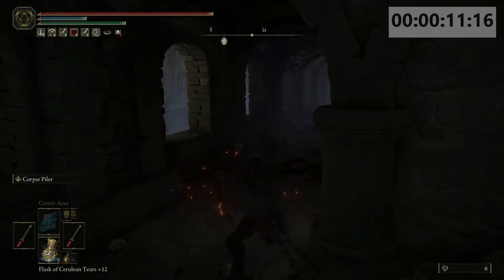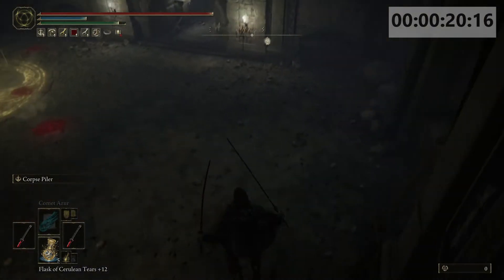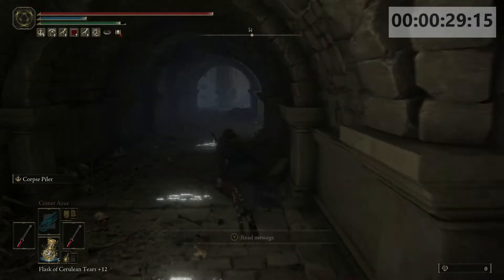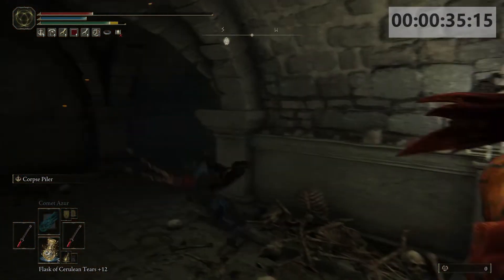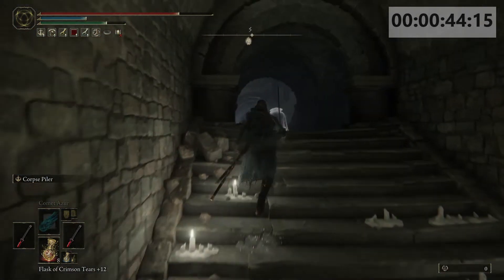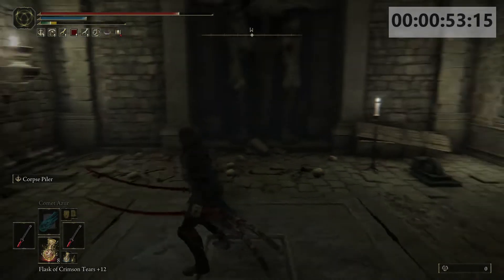Here is a hidden wall. Go to the very end here, come down, and get inside of fire. Then go down here.